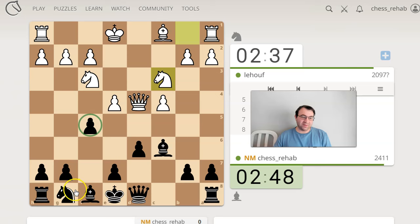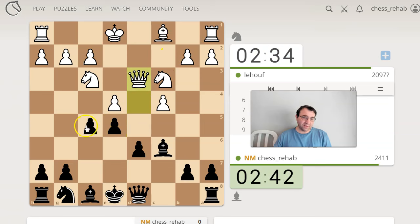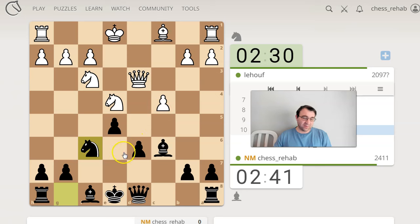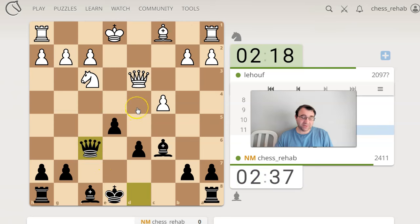Probably why he's spending a lot of time — he's probably not familiar with it. I don't know what the current theory is. I haven't played against this line in a long time. I know this was supposed to be okay, and black was supposed to be fine. There wasn't supposed to be anything wrong with black's position after this. I don't know what the modern theory says is the right move against f5. Maybe it hasn't really changed at all in the last however many years.